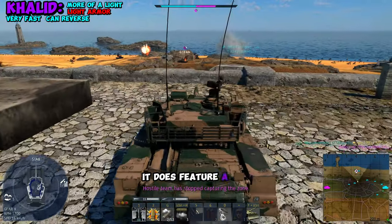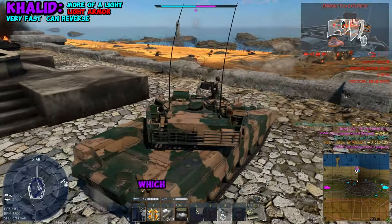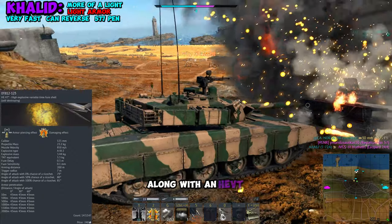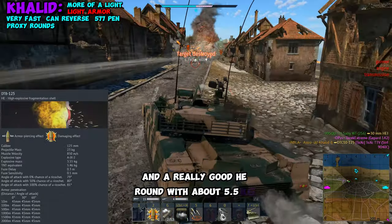Moving on to its armament, it does feature a 125mm cannon and a .50 cal that actually has a ton of ammo, which is really nice. As for its ammunition, you get access to 577mm armor-piercing rounds, along with an AGVT proxy round, and a really good AG round with about 5.5 kilograms of explosiveness.